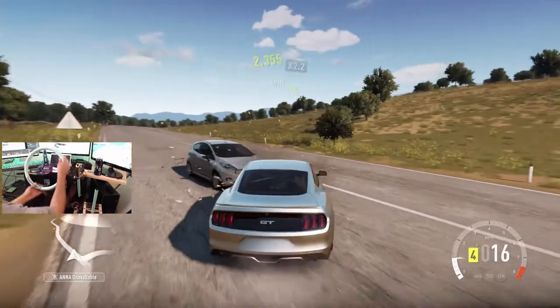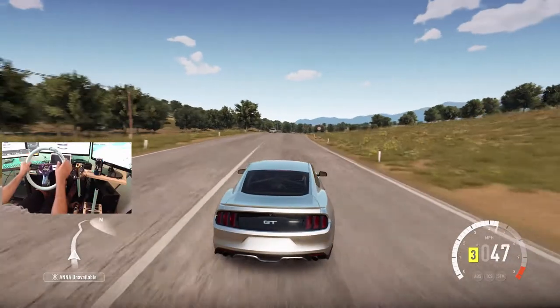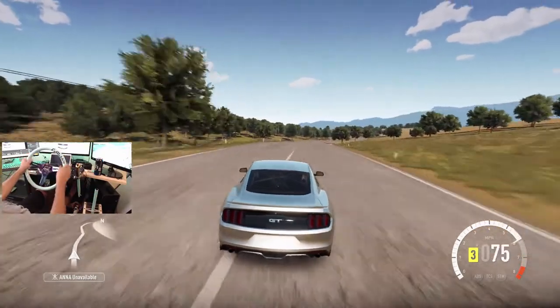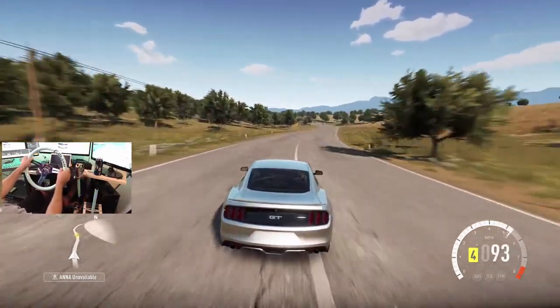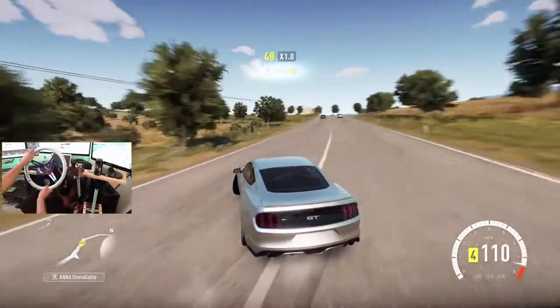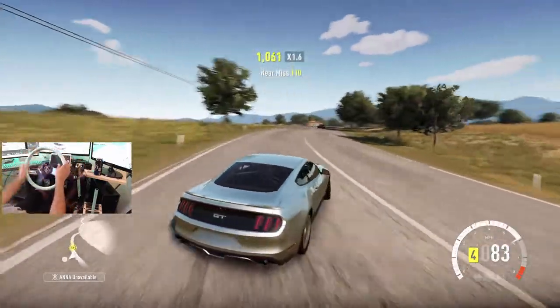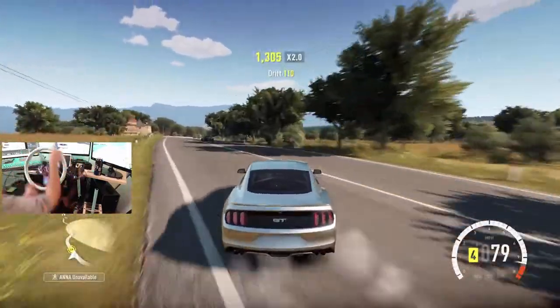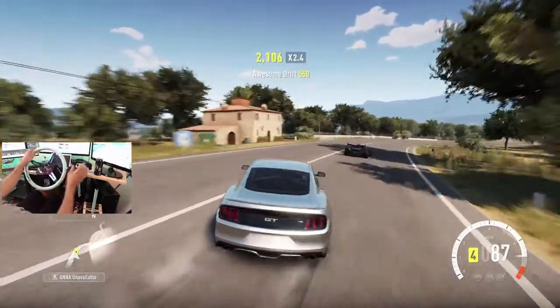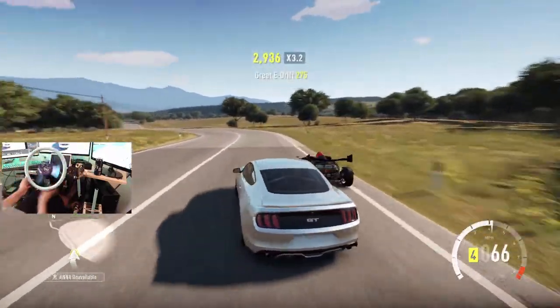I forgot we're on Horizon 2, not Horizon 3 — we gotta stay on the right side of the road because we are not in Australia. Just doing a little freestyle drifting in the streets in our Mustang. That would've been sweet if I didn't touch that car — pro driver move ruined.